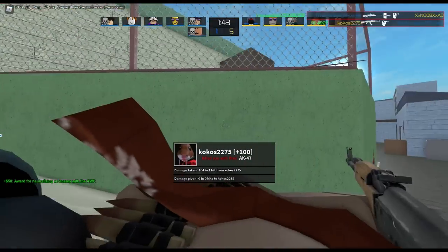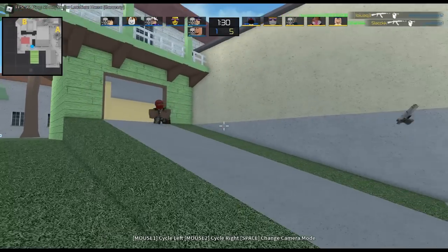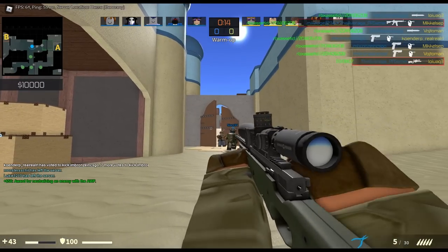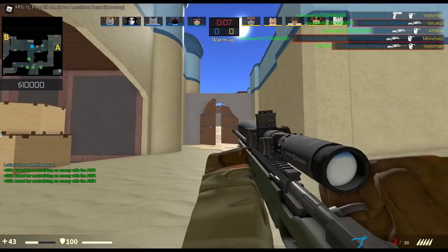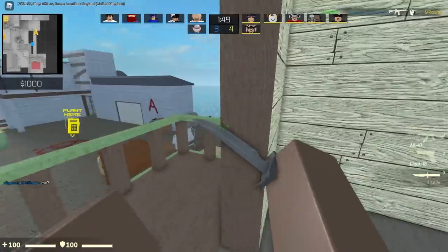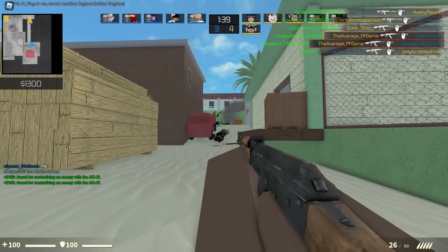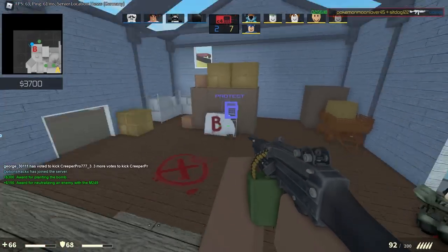If only the AWP in Phantom Forces was this good. I've been playing for a little bit and I've come to the conclusion that Terrorist is arguably the best team in the entire game, because the AK-47 is stupidly OP. Also, I think I found the best bomb strat — just buy an LMG and plant the bomb early. Once you've done that, you just wait for the kills to come to you.